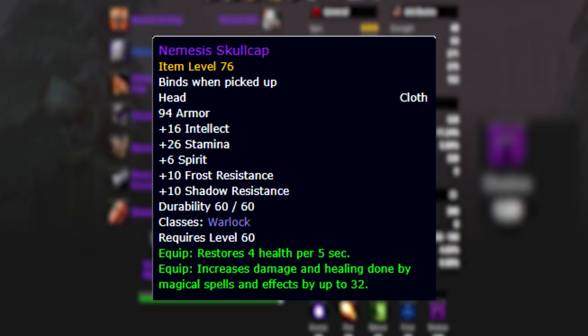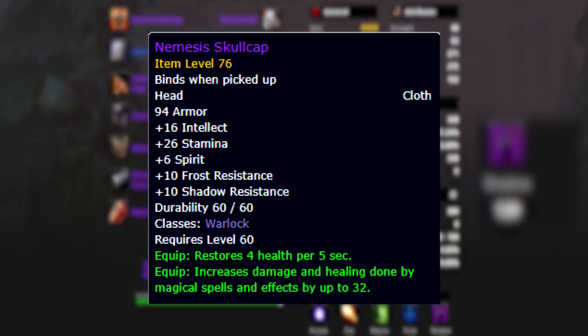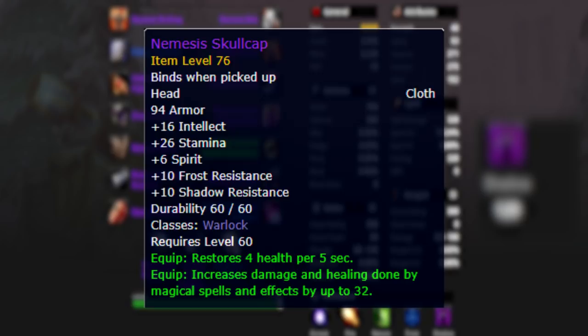The first item we're going to look at is the tier 2 helmet, Nemesis Skullcap. This is a helmet that you should have gotten a long time ago from Onyxia. It not only adds a lot of stamina, some intellect, and 32 spell power, but it also adds 10 shadow resistance - which is exactly what we're looking for.